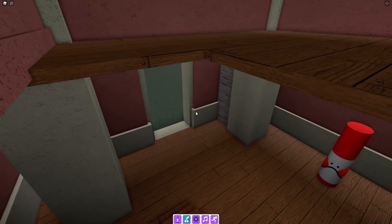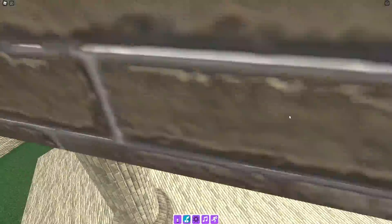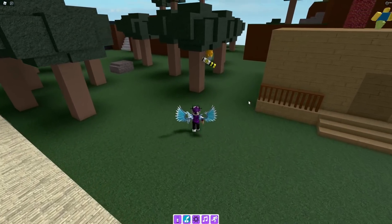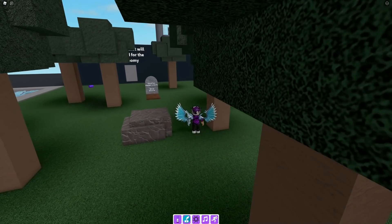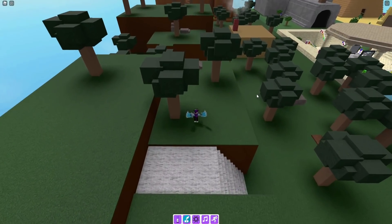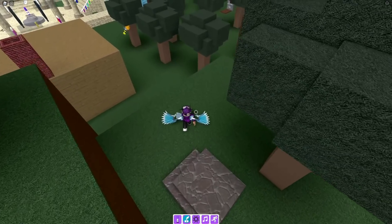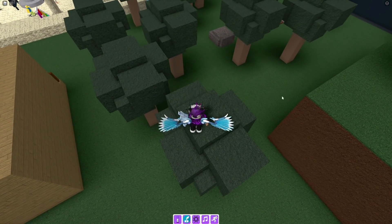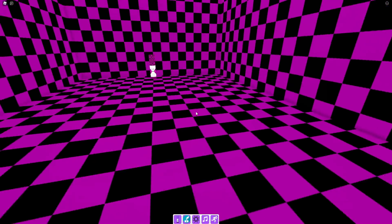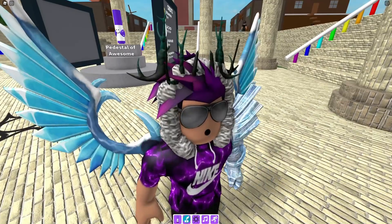For this one we need to go up to this area of the map. Once you are here, go over here, jump up there, jump up there, and then jump onto this tree. Once you're on this tree you'll see a missing texture bit — step on that and you'll teleport into here. Claim up the missing texture marker.